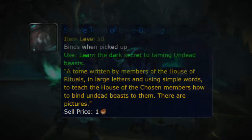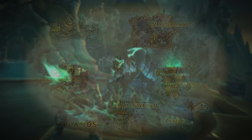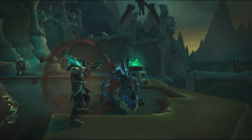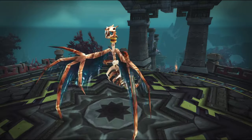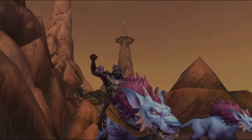Next we have the Simple Tome of Bonebinding, which unlocks a variety of undead beasts to tame. You can get the tome from enemies in Maldraxxus in the Shadowlands with a low drop chance. The undead beasts you can tame include undead raptors, vultures, and devilsaurs, as well as wind serpents, hellhounds, and abomination hounds. If you play as an undead hunter, you do not need this tome and can tame undead beasts right away.